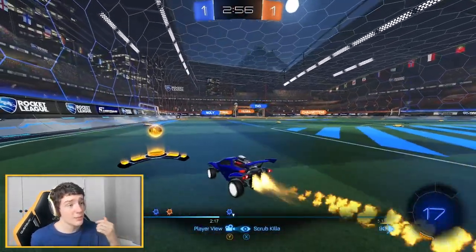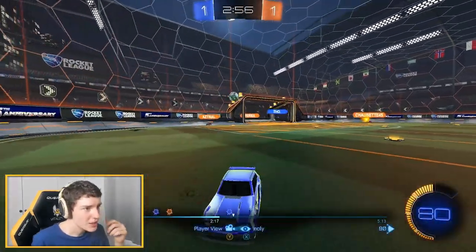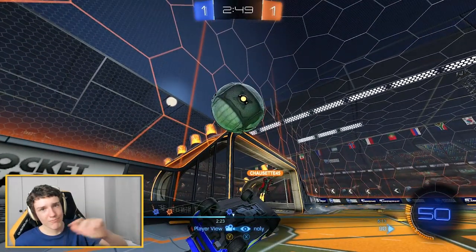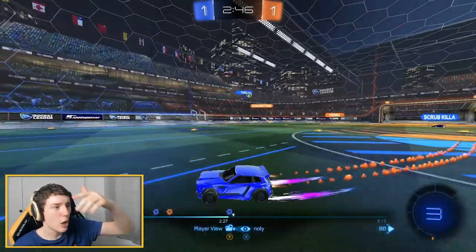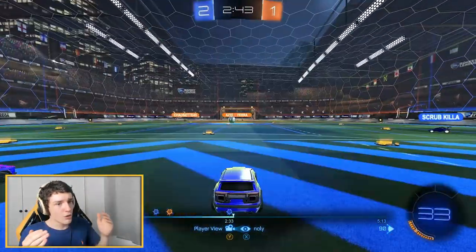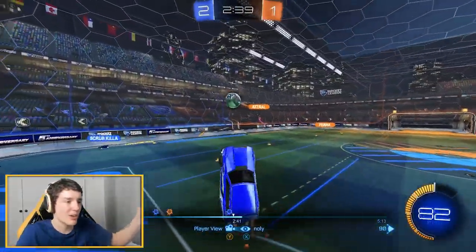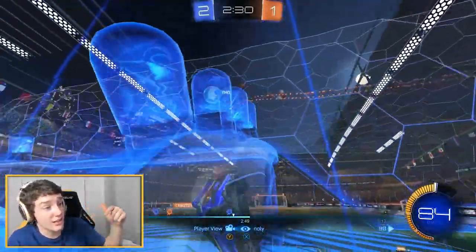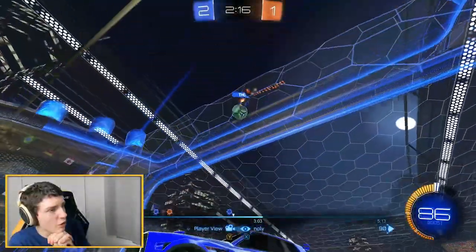Watch what Noli does here: he goes in, makes his play, does his thing — at this point his work is done. So what does Noli do? He instantly rotates out of the play, beelines straight back, and gets the corner boost. This is exactly what you should be doing. Sustaining pressure in 3v3 is all about the 1-2-3 system: the first guy goes and rotates out, the second guy goes in, then the third guy takes his turn — this system keeps repeating to sustain pressure.